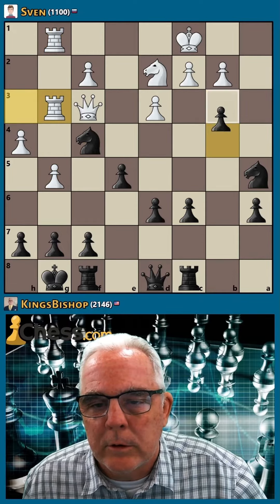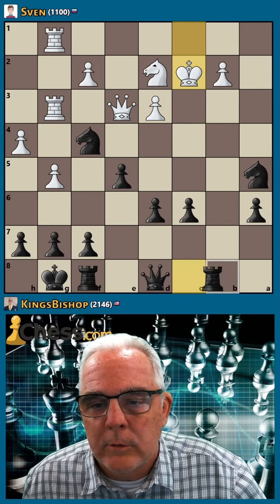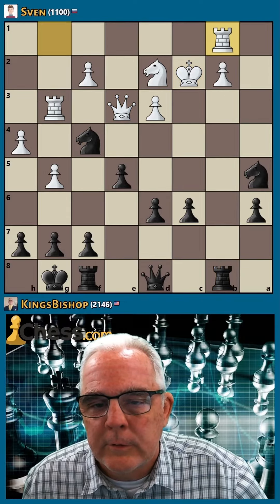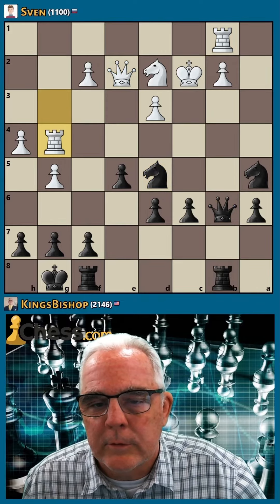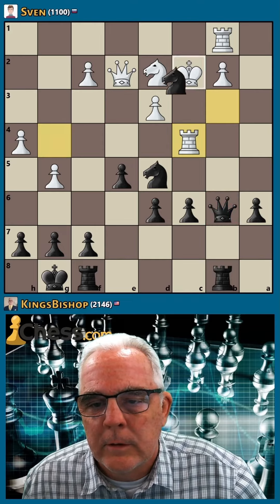I'm going to try a break here. Take, go to the open file. Let's hit his queen. I'm going to try queen b6, and let's trade. Pre-move here.